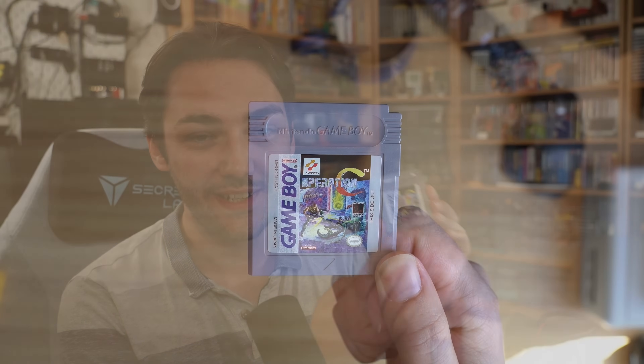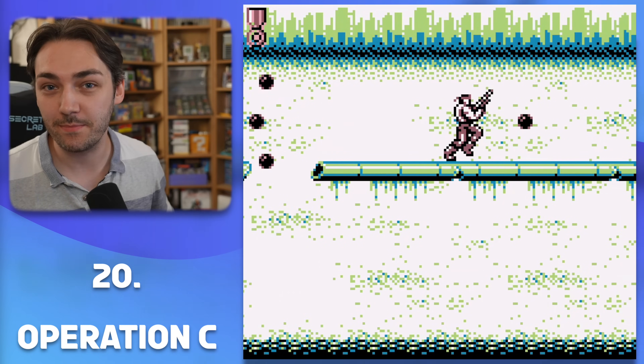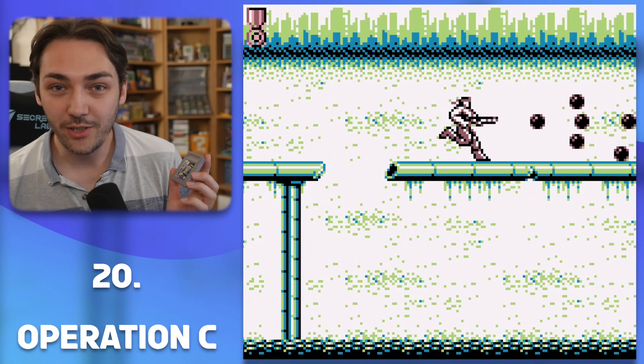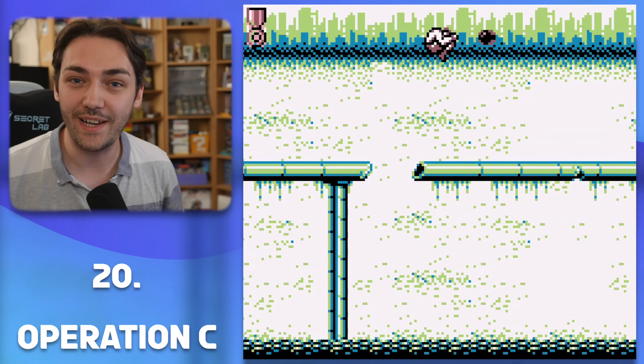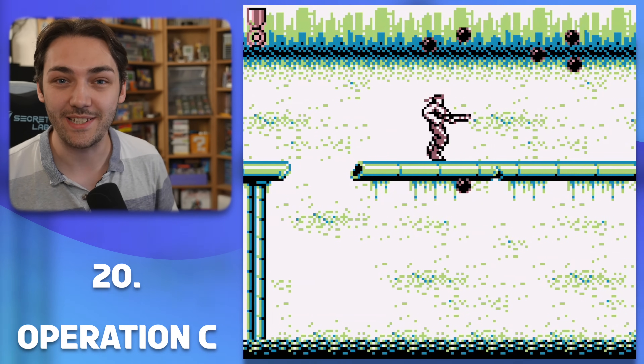Number 20 is Operation C by Konami. If you've ever played any of the NES Contra games before, you'll know exactly what to expect. Konami is a company that knew the Game Boy incredibly well and pumped out loads of classic games for the system — in fact, you'll be seeing their name a few times throughout this list.